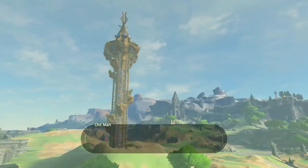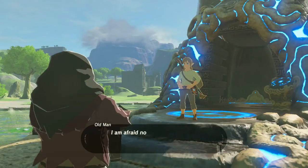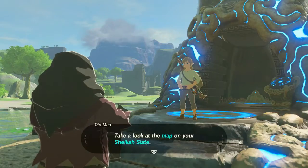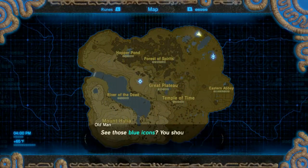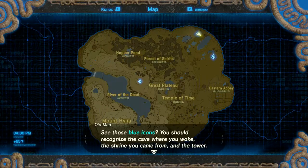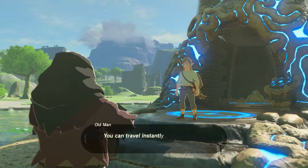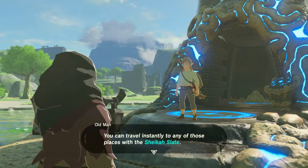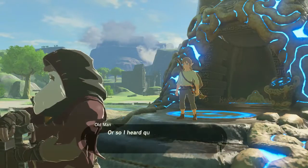The best way to survey the area is from a high point around here. How about you make it to the top of that tower again? I am afraid not, but I have a little trick to share. Take a look at the map on your Sheikah Slate. You see those blue icons? You should recognize the cave where you woke, the shrine you came from, and the tower. You can travel instantly to any of those places using the Sheikah Slate. So Link doesn't talk — not even in cutscenes.